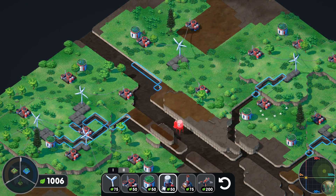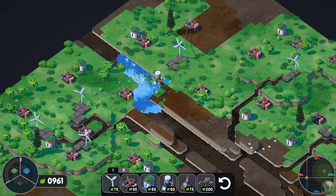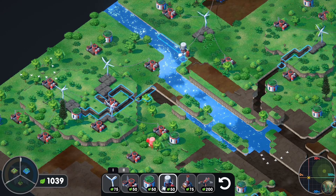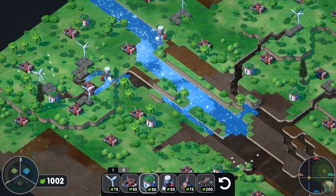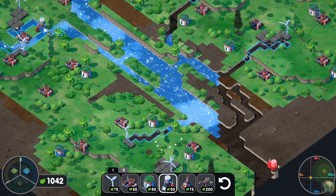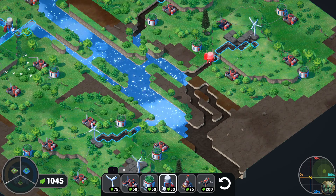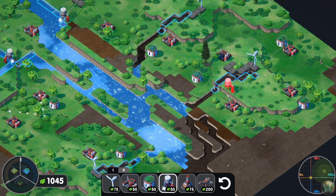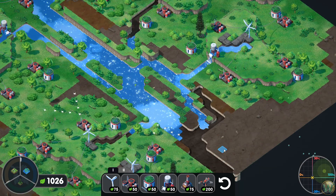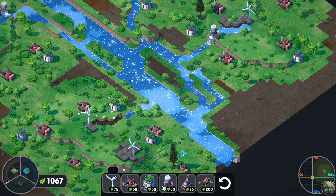Water pumps — you put one down here — will automatically fill the riverbed with water up to a certain distance away from it. So we'll need to put a couple more of these down. It has to be put on river spaces. That might just fill in the rest of the water, but it doesn't go uphill, so we'll have to put one up there too.